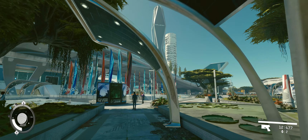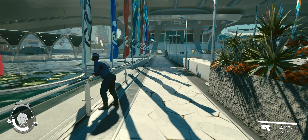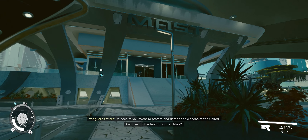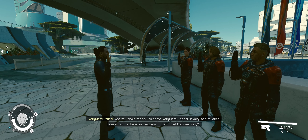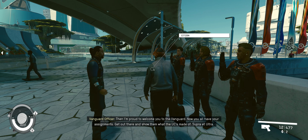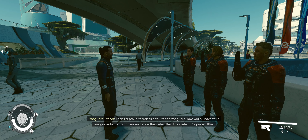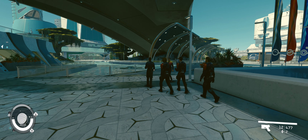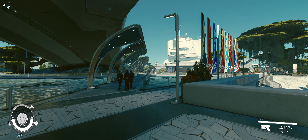This place is huge - it's going to take so long to explore. Arriving at MAST HQ - a ceremony is in progress, with recruits being sworn in to the Vanguard: 'Protect and defend citizens of the United Colonies to the best of your abilities and uphold the values of the Vanguard - honor, loyalty, self-reliance - as members of the United Colonies Navy.' Supra et ultra.